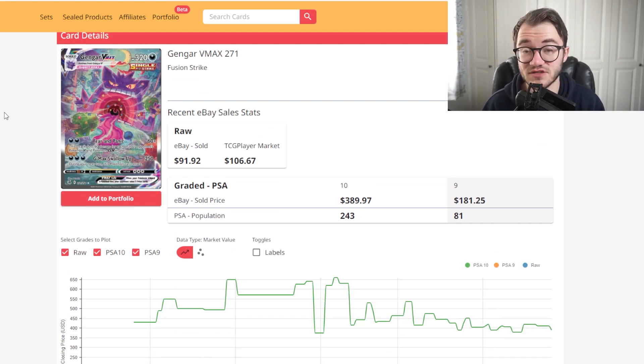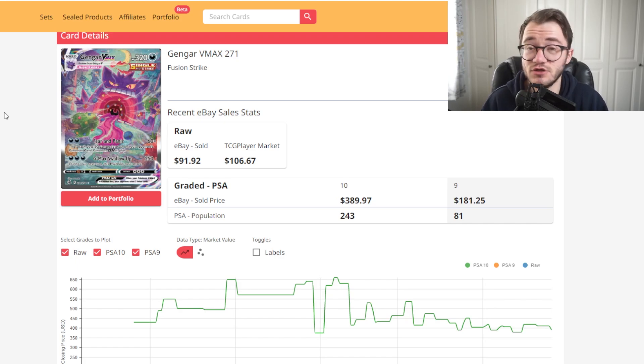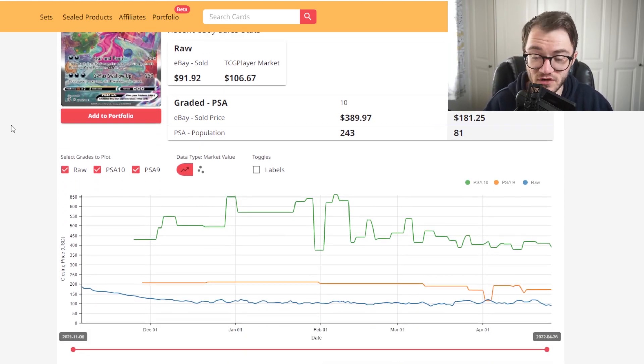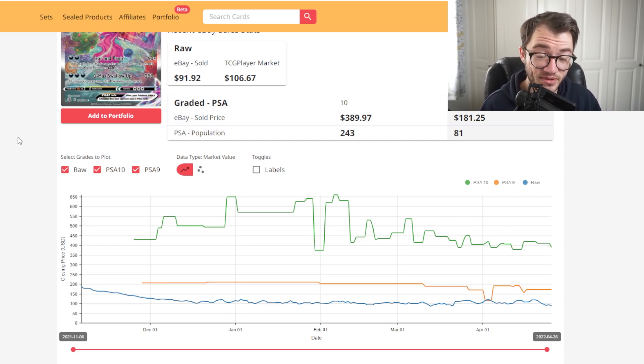At number 9 we have the Gengar VMAX from Fusion Strike — a really cool, crazy-looking card. Raw price is $91 on eBay average sold and $106 on TCG Player. Looking at graded: a PSA 9 is $181, which is nearly double the raw value — not too bad. And a PSA 10 is pushing $400, nearly four times the raw value. The PSA 10 chart has jumped around but leveled out over the past few months, and both PSA 9 and raw price have been pretty stable.